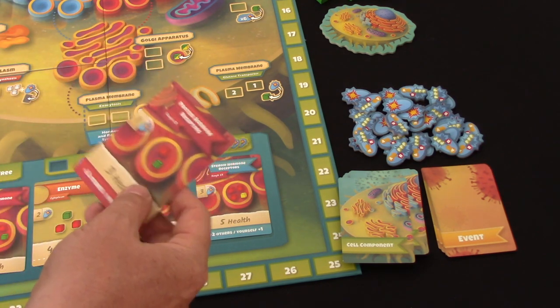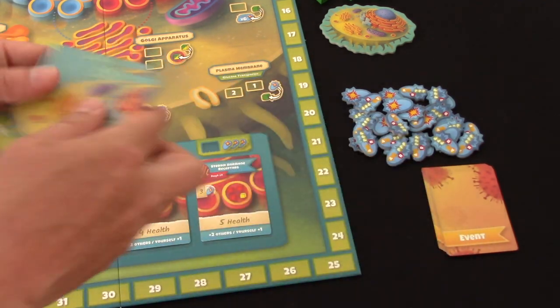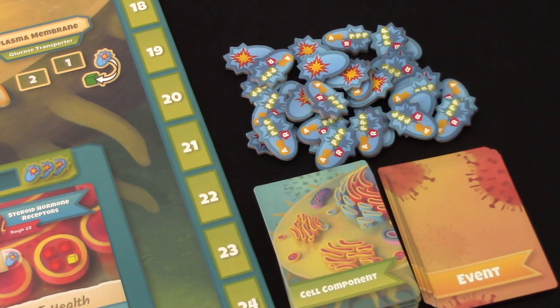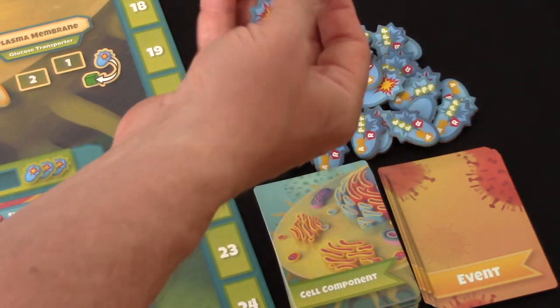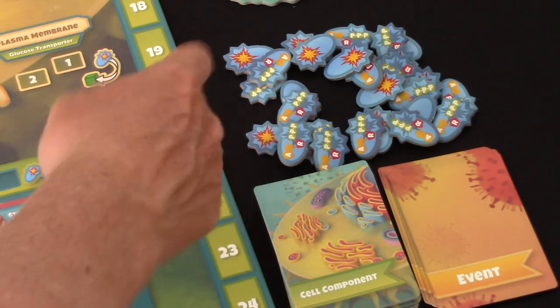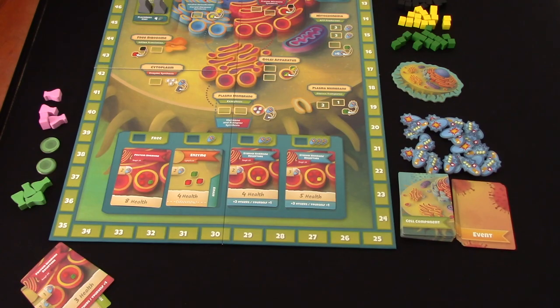I might take these two - I'll shuffle this one back in. When playing multiplayer, the first player takes two ATP tokens, the second player takes three, the next player four, and so on to balance the start. So we're going to take two to start.